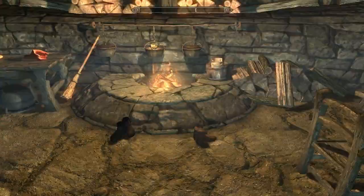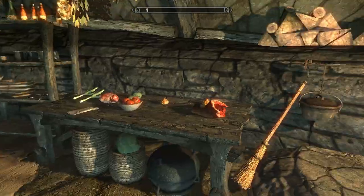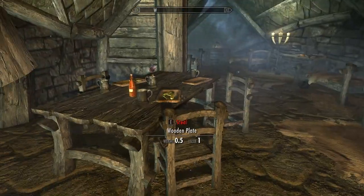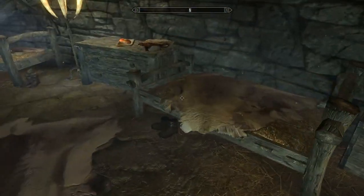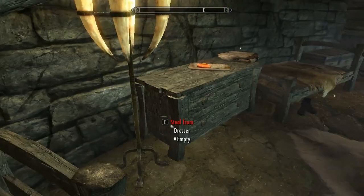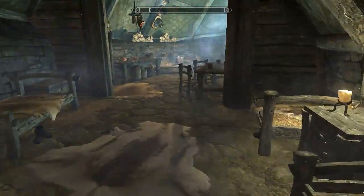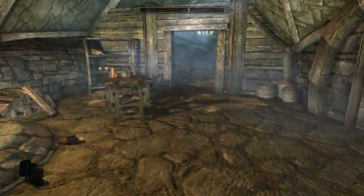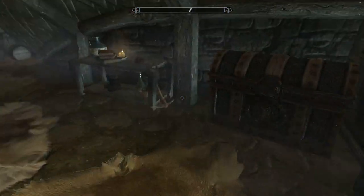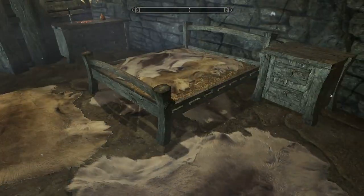There's a fireplace and a cooking hearth. I suppose this is the kitchen and dining area. There are four beds — cheap beds, cheap furniture, nothing fancy at all. On the other side there's a double bed for the chief. There you go: Orc Stronghold.